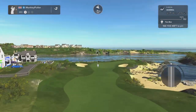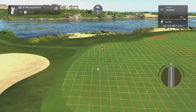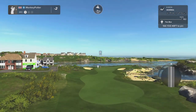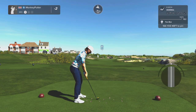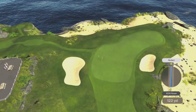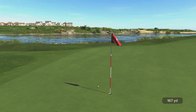Par three at the third, 166 yards. Look at that slope on the front of the green — anything that comes up short is going to roll all the way back down. This is slightly into the wind as well. I think I might stick with the same club but take some loft off. It's looking very good — oh, delighted! Lovely view across the bay there.